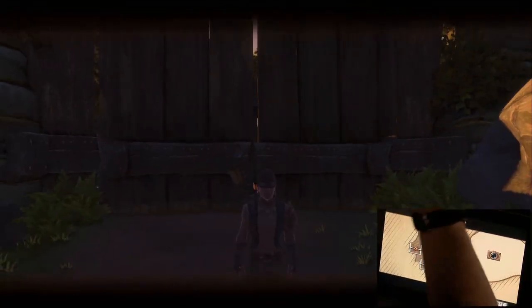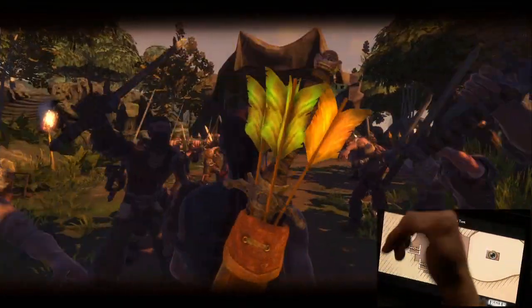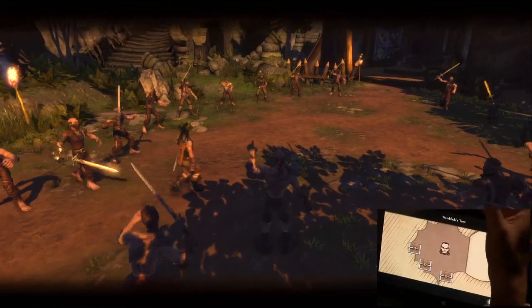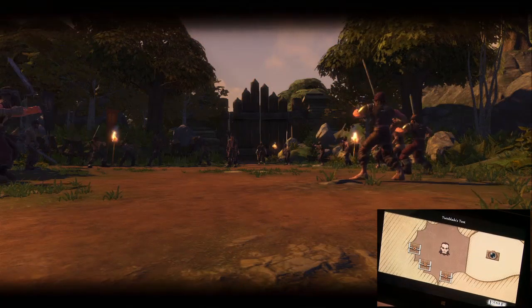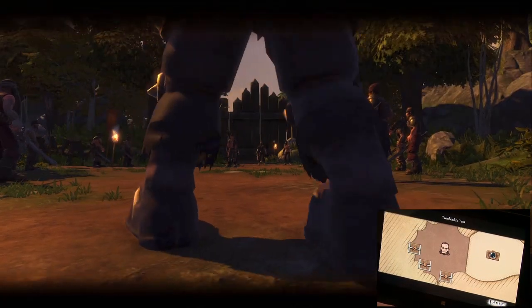A little bit of backstory: your sister was kidnapped by some bandits. You've gone on the hunt to find her and made your way all the way through to Twinblade, who is at this stage the bandit king. You're going to have a fight with him, and he's still just as big as he was 10 years ago, which is actually pretty huge.